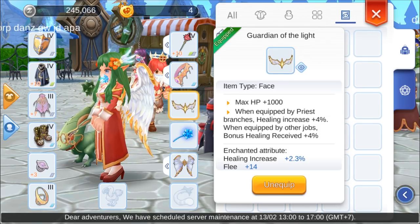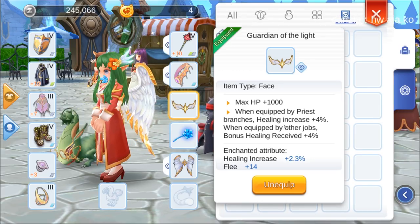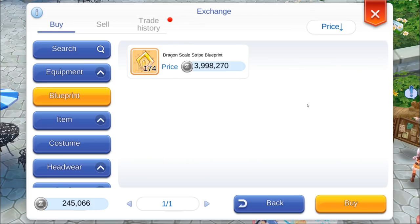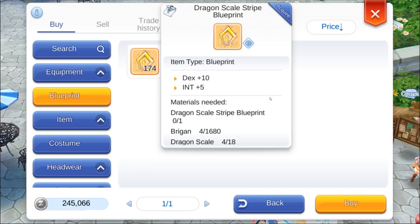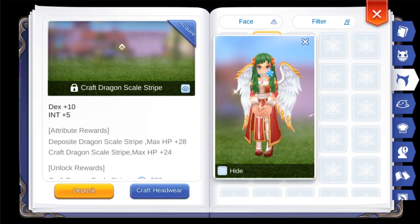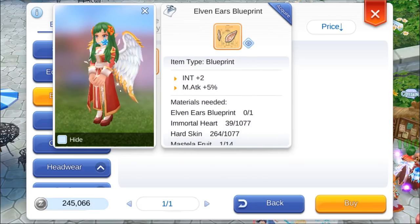For the face slot, Guardian of the Light is a gacha item that adds 4% to healing potential, but alternatively you could go for a Dragon Scale Stripe that drops from Mutant Dragons — expensive, but it's a good plus 10 to dex and plus 5 to int, and looks cool to boot. Or Elven Ears work too if you want to look like your old character back in classic RO days.